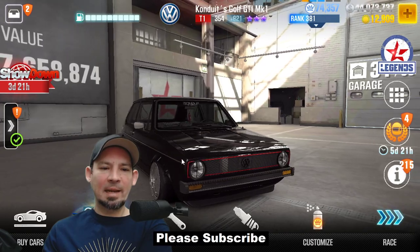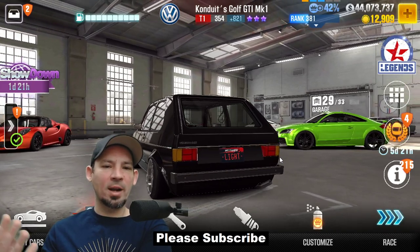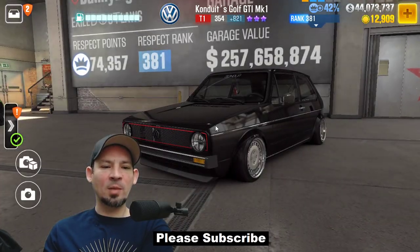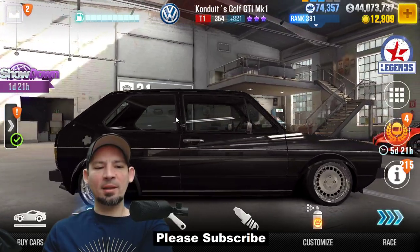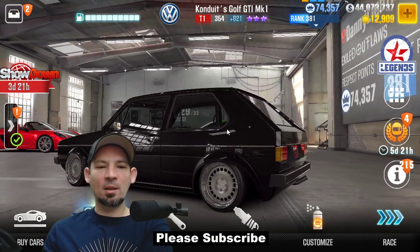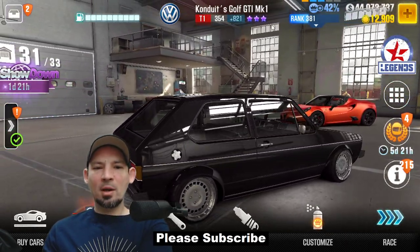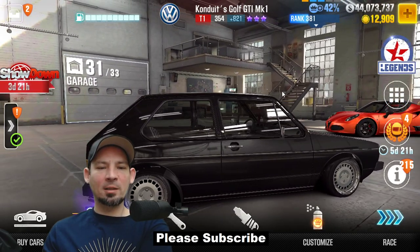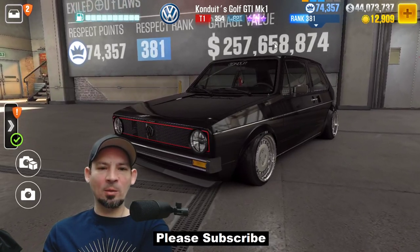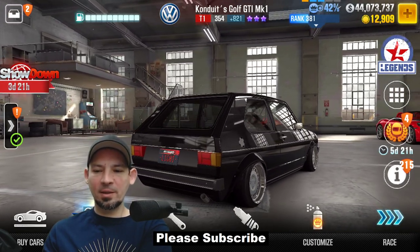Here we've got Conduit's Golf GTI Mark 1. This really isn't that great of a car — it's pretty much equivalent to the regular GTI. The only thing is it's got three purple stars and a little more Evo points, so it should earn more respect points during a race. But it actually runs about the same time as the regular GTI — not really any better, just drives a little differently, earns a little more respect points, and looks different.